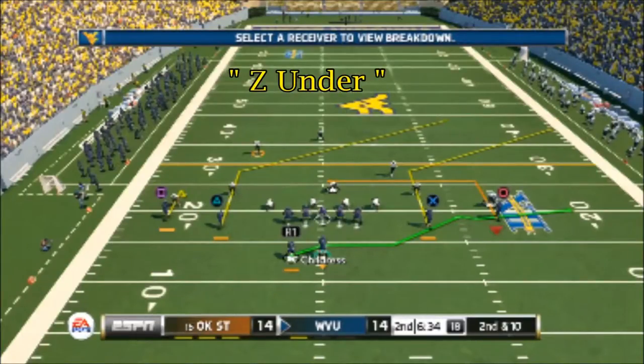Now here is the Under. This is what I like to go to once I've established that I can throw the ball a bit and the team decides they want to start bringing pressure and blitzing to get the timing off. Just like the other wide corner, I'm reading the corner, and instead of the slant, this time he's running an under. So it gives us some time to develop and I can hit him right as he cuts — makes it an easy, quick passing play versus the blitz.